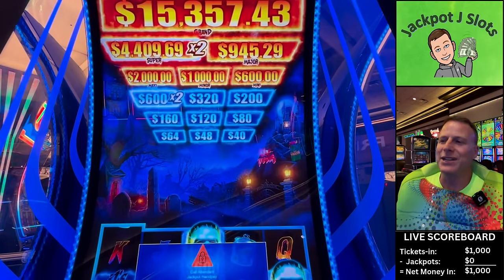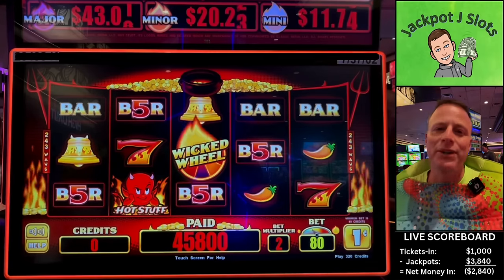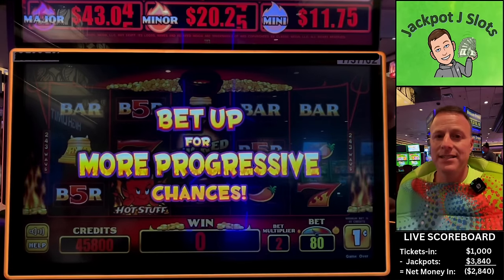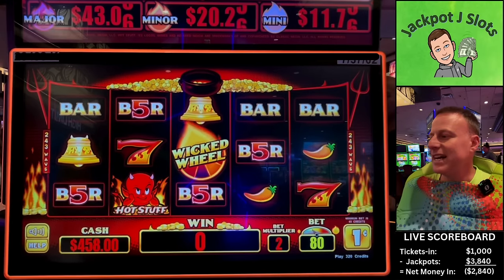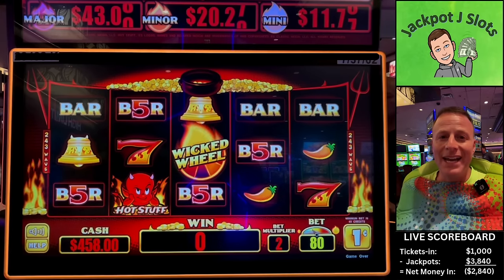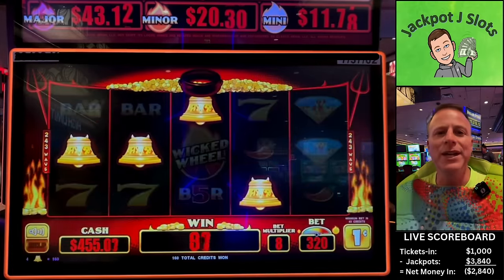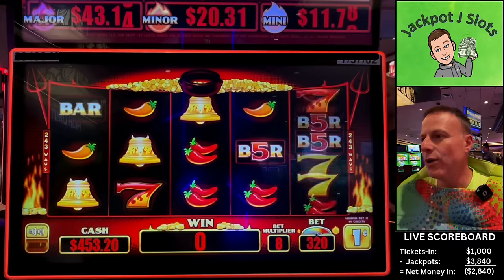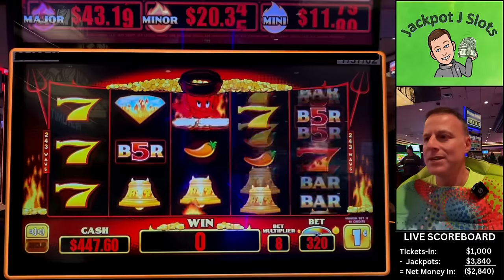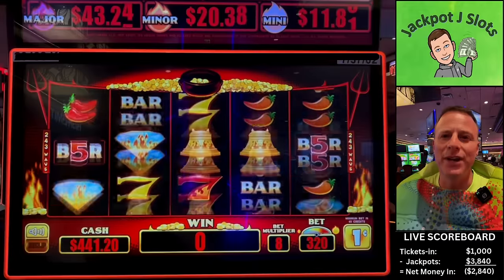We'll get paid and head to our next game. We've moved over to Wicked Wheel. Let's start with my favorite part — putting the ticket in, which we brought over from Frankenstein. All right, four hundred fifty-eight dollars. Only a penny denomination option here, we'll go three dollars and twenty-cent max bet. It is my worst Halloween nightmare — an empty pot! We need three wheels on lines three, four, and five, or we need him to come fill that pot every time one of those hits. We might be here a while, but we'll try to get a bonus or two, then move back to another high-limit game.